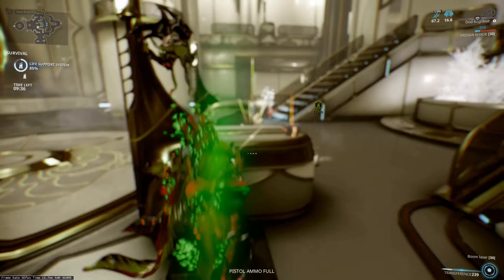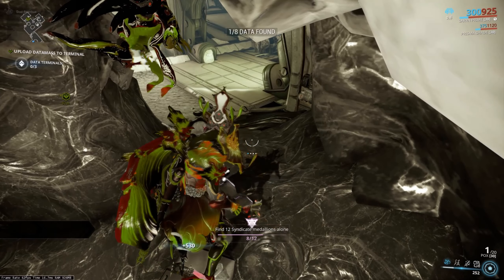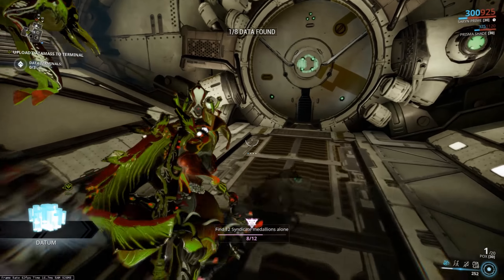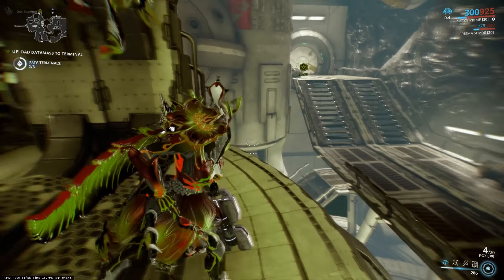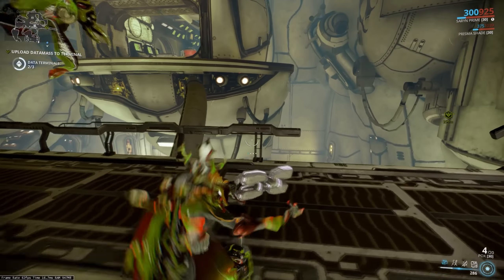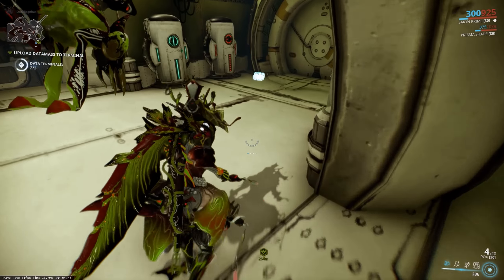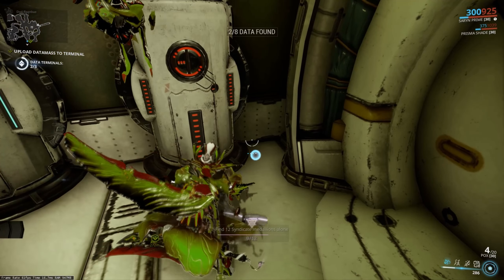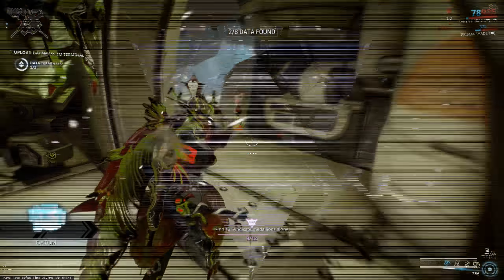It took me like 4 missions in total to actually get all of them. But you can see, as I'm picking them up, one out of X amount data found. Just look around the map. Animal Instinct is a great one to have for it. Loot Detector as well. They will all highlight as breakables or containers. So open up all the things, and whatever's left are these.